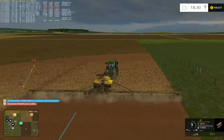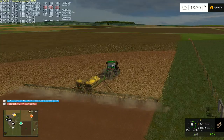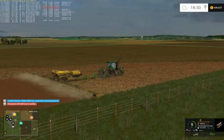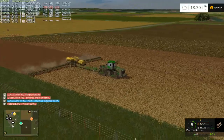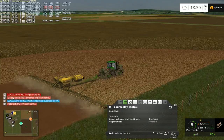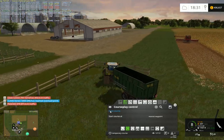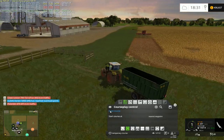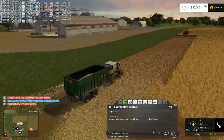One thing I do miss about courseplay here compared to FS19 — in FS19 in the additional settings you can tell it to raise the implement late and lower early and stuff. You can't do that with this one. The Lexion's accent is slipping. See, there's a bit of a fence — wire fences don't have collision but this one does. I just need to start this on the field.